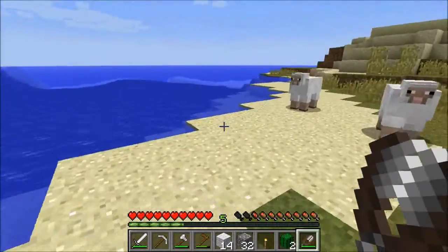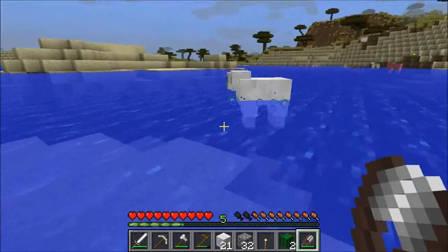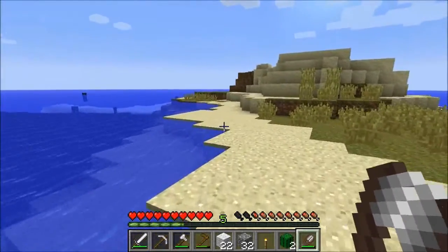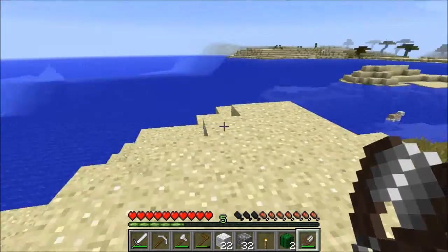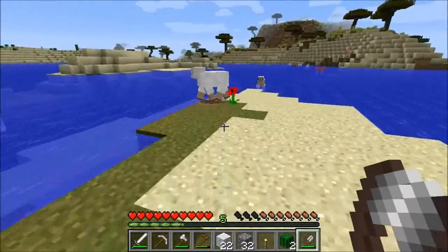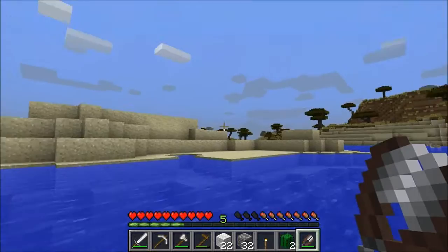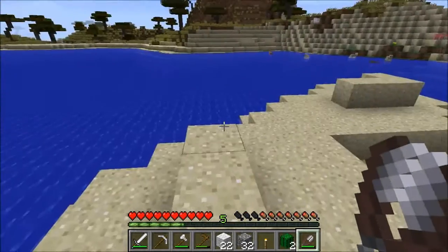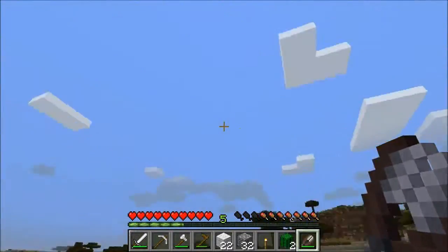Where do you draw the line between exploration and getting lost? With me, there is no real line between the two. It will be really nice when I have the lighthouse built - that's one of the reasons for building one, of course: to make it easier for me to see where everything's located. At least if worst comes to worst I could always make another bed and sleep there. I went completely the wrong way.